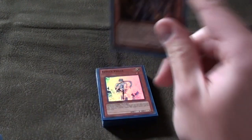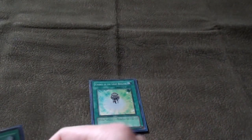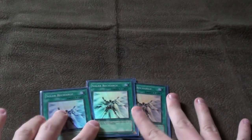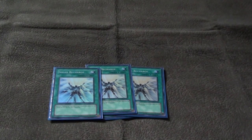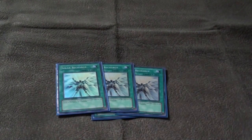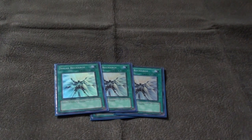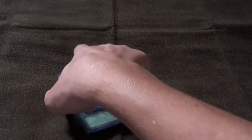For boss monsters we run BLS, Chaos Sorcerer, and Dark Armed Dragon. That's pretty standard except for the Hanzos, and there's only two of those. For spells: one Charge of the Light Brigade — that's a staple. I play three Solar Recharge because when I played two I never drew it and I always had light monsters in my hand that were kind of useless. Solar Recharge lets me draw into them more often, so three is a good number.